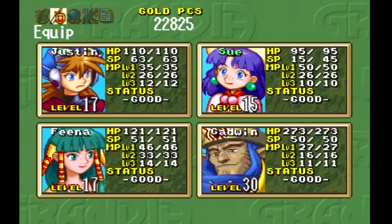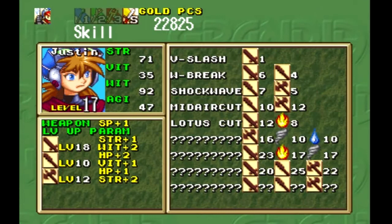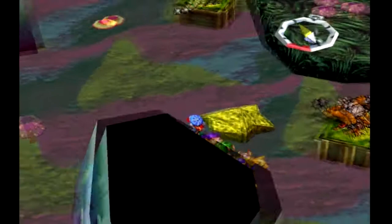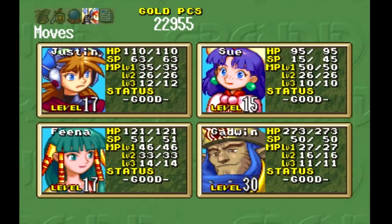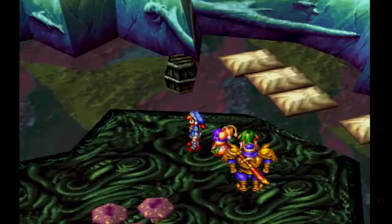Head south to the green platform. Should we equip that to Justin? No — it lowers his attack. And besides that, I want to get his sword to level 23 first anyway. So south to the green platform to grab money. Head east and follow the path as it turns south to a save point.